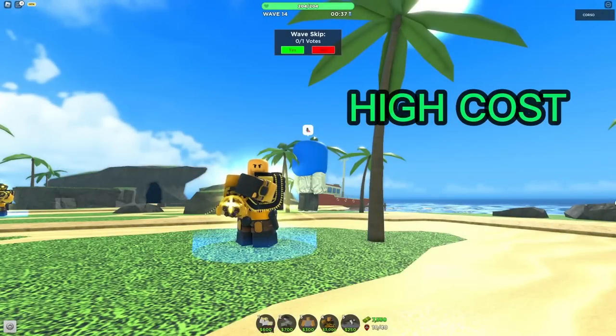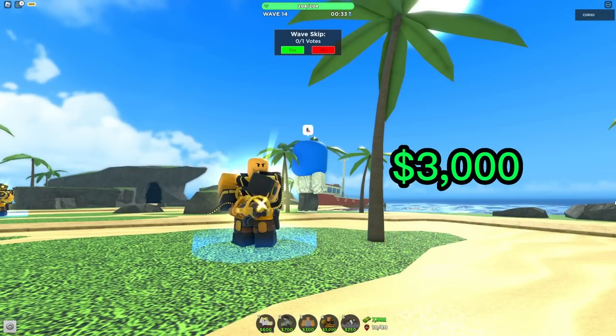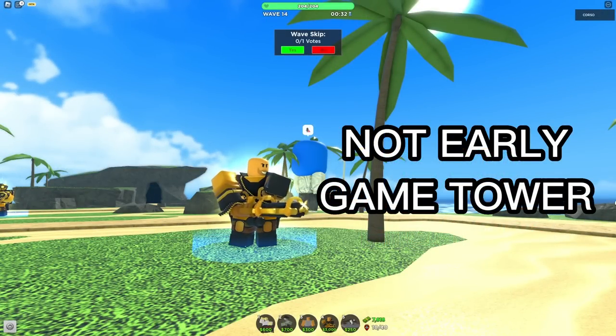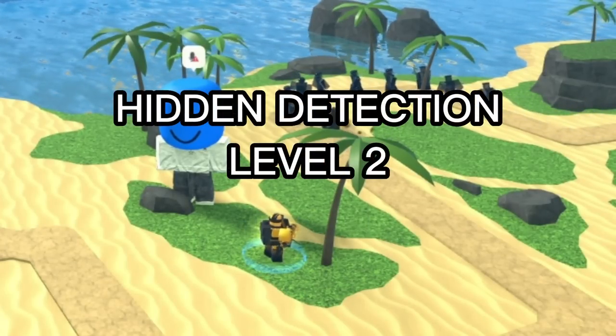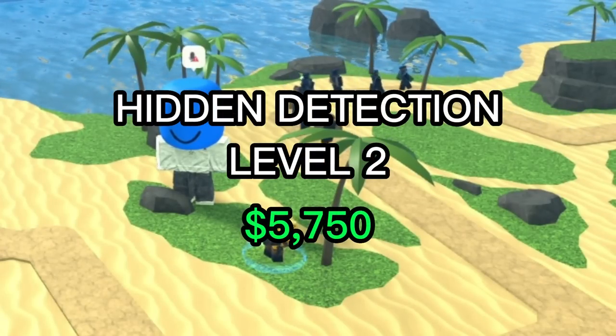The Golden Minigunner is a high cost, high DPS tower. It costs 3,000 cash to place, so it's not considered an early game tower. It can be used to deal with the wave 13 and 15 hiddens. However, it only unlocks hidden detection at level 2, which costs a total of 5,750.